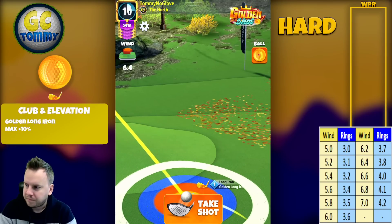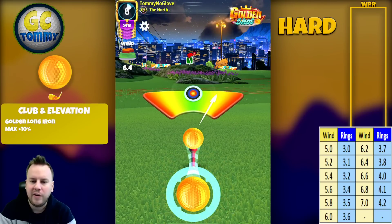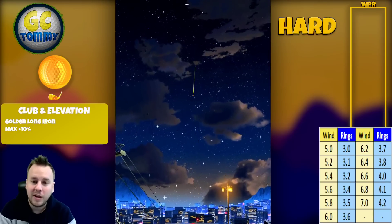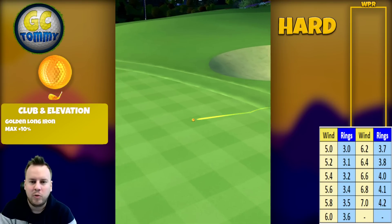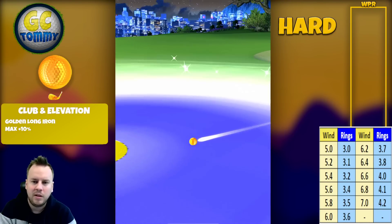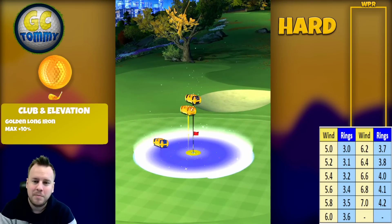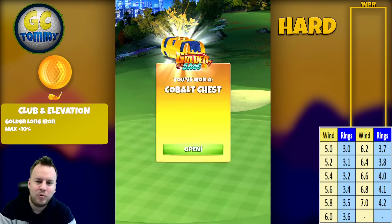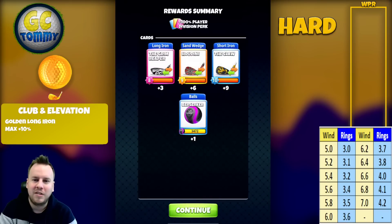6.4 miles per hour is 3.8 rings. As always, we're pulling over the bullseye. I'm using only half a left spin. You'll notice here we're missing slightly, so we tweak that in the guide. It bounces on the fairway, rolls up, and we end up just rolling out of the yellow ring — would have been the red ring. So we're tweaking the side spin a little on that angle.